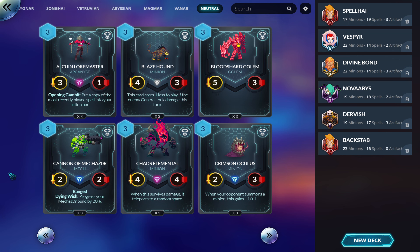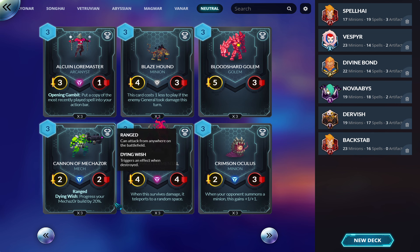In a Mechazor deck you want to play three one-drops, three two-drops, and three three-drops. If you're playing three-drops, there's probably a better one coming up. Chaos Elemental: when this survives damage it teleports to a random space. Maybe there's a cool reason to play this — I think there used to be a card that made this a combo finisher where you did damage to the enemy general every time something teleported or moved, but as it is I have no idea what you'd do with it.